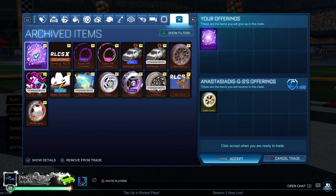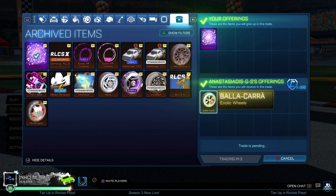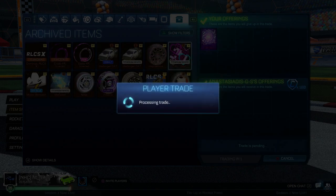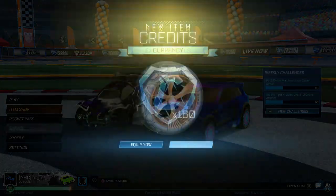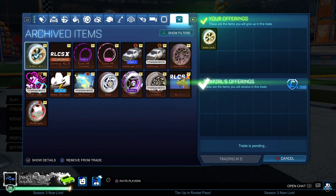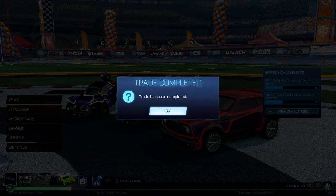I actually got an overpay for the Atomizer — more than 150 credits profit. I received a non-crate exotic plus 160 credits, which is about 360 credits total. So I turned 100 credits into 360, and these trades were done within 15 minutes — easily made 300 credits in a few minutes. Now I'm selling that non-crate exotic for 200 credits, cashing out the full offer.